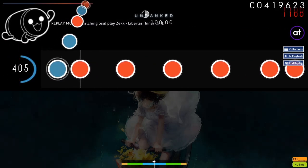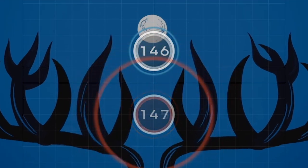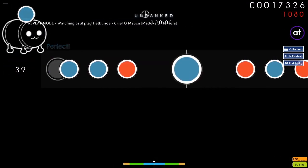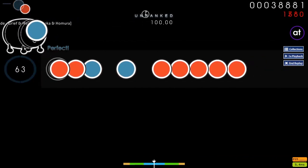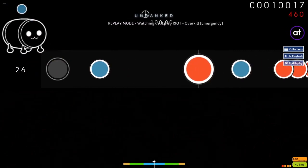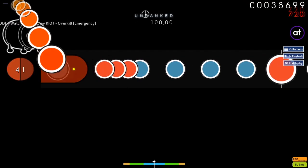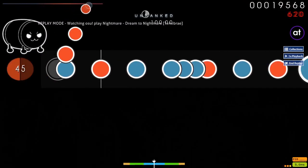Taiko mapping is based entirely on pitch. High pitches are represented by kats, and lower pitches are represented by dons. Finishers are used for emphasis on sounds with more intensity, mainly during cymbal crashes or at the beginning or end of a section. Drum rolls are usually used for held notes which can't be improvised otherwise, and spinners for held notes which change in pitch or have crossfades.